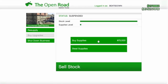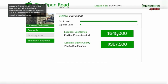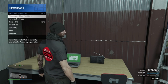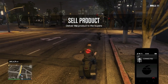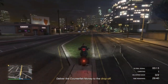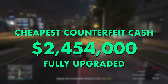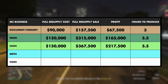On Old Gen, a full warehouse of counterfeit cash sold for $294,000, but on New Gen this has been increased to $367,500. It costs $150,000 to fully stock — equivalent to just two resupplies — giving you a profit of $217,500 per sale. Still not solo-friendly, as one resupply can result in two selling vehicles. The most expensive location costs just over $3.2 million after upgrades, taking 15 full sales to break even. The cheapest at almost $2.5 million takes 12 selling missions, and it takes five and a half hours to fully stock.